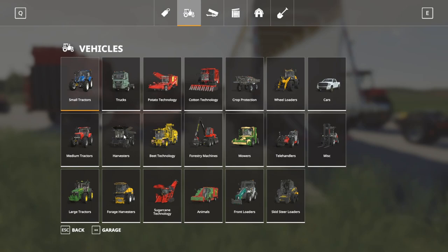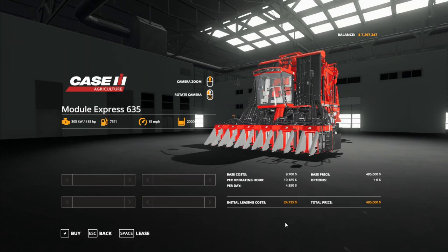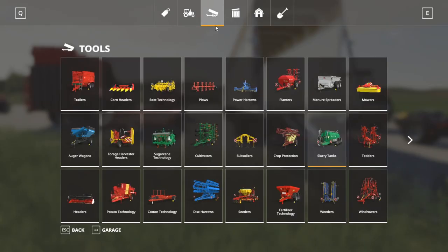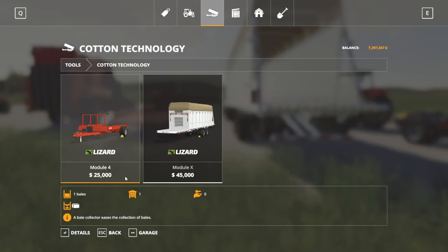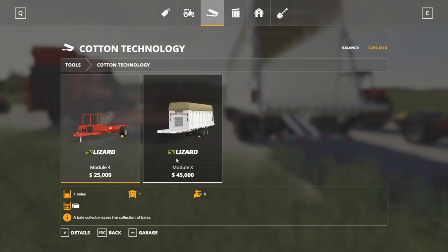Next is the harvesting portion. If we go into the vehicles menu, there's cotton technology and here's the only harvester. It's quite pricey — even if you're just going to lease it, your initial leasing cost is $24,735, and per operating hour you're looking at just over $10,000. So it is very expensive to do cotton, however it may be worth it. Under implements and tools, the two bale trailer options are available — one pulled by a tractor, the other by a semi-truck or dolly.